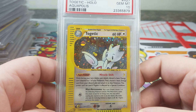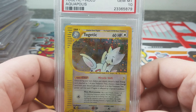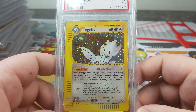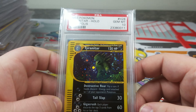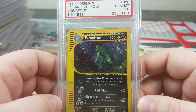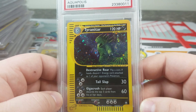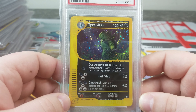Togetic — however you want to say it. I think this is one of the last ones I needed for this set. It was hard for me to find for whatever reason — I remember trying to chase it a few times. It's like he's in a mansion, kind of weird but cool. Tyranitar — I still think the Expedition artwork is a little bit cooler. This one's just coming out of the jungle, like a scene from Jurassic Park.